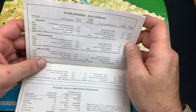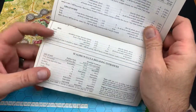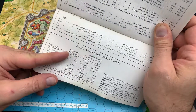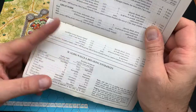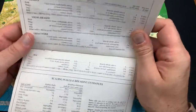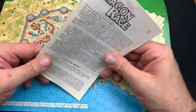We also have the major monster data summary, with all the details of all the monsters listed. There's a summary covering scaling walls and breakdowns — basically telling you to roll a die, with results showing whether entrances are breakable or impossible to get through. Based on luck, you may be denied entrance through wherever you choose to invade.